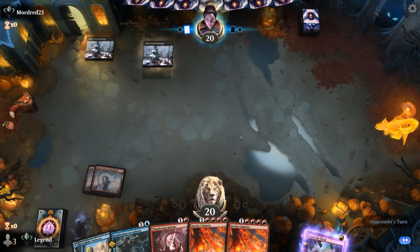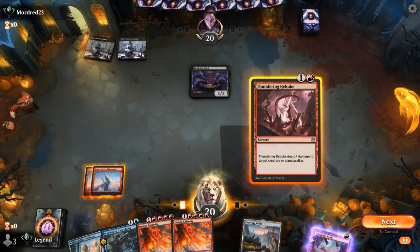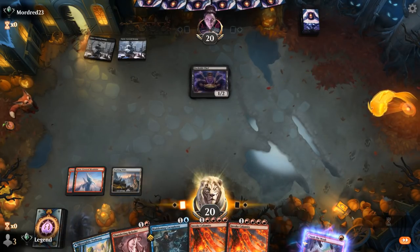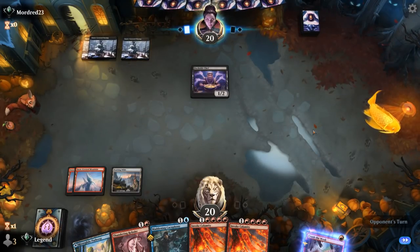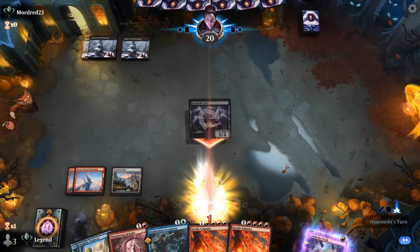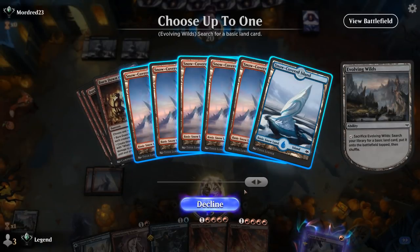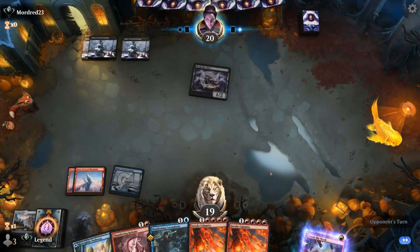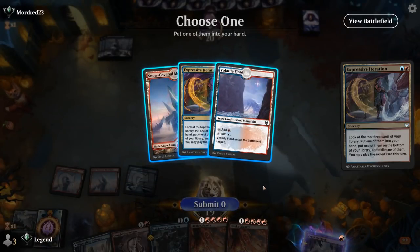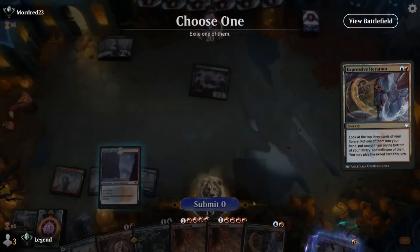Opponent plays Dockside Chef, and we decide to Rebuke. Could also try Crush the Weak instead, but we decide to be patient, play the tapland, and then fetch an Island in case we draw Hideous Laughter for double blue. Opponent does nothing on their turn, and Expressive Iteration is excellent, grabbing another Iteration and playing a tapped Snowland to cover our double blue for Hideous Laughter.